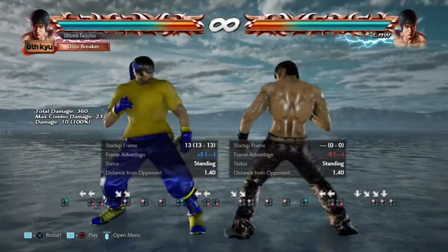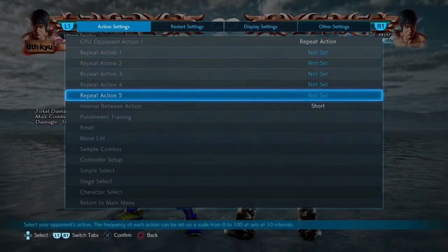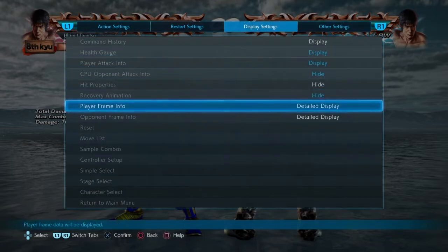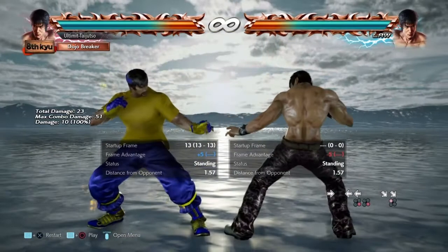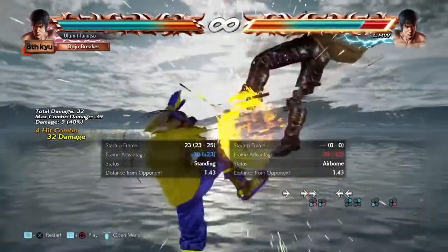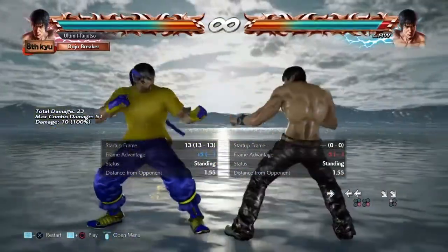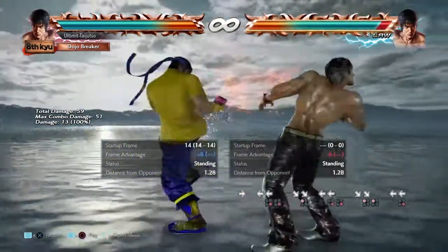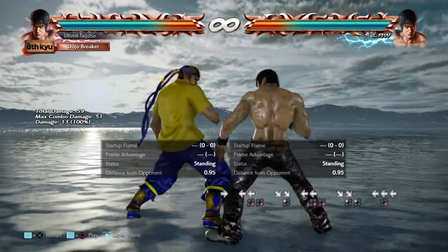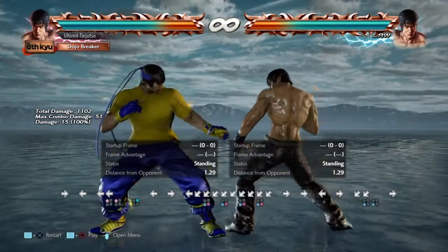From here, I like to have a high, a mid, and a low — and the option of what to do if the attack was blocked. With plus five, I like to go with forward forward three plus four because you can get a juggle off of it and take good damage. After your plus five, I also like to go with back four — that way I can set up for a high, low, or mid juggle.